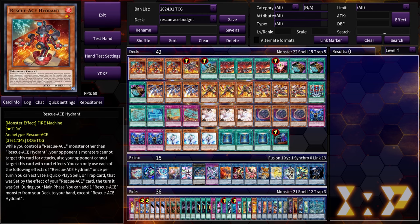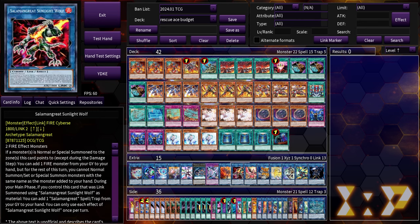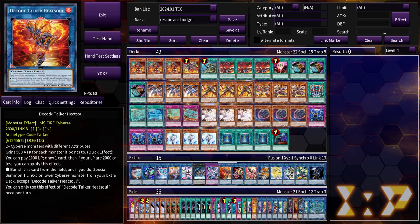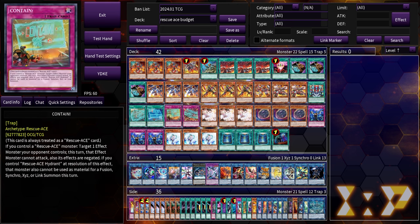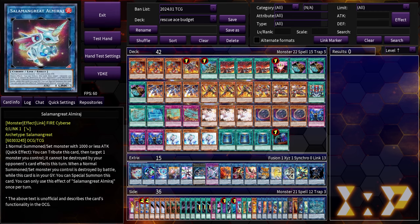I've never played Amirage in my own builds, but now that we're more likely to break off a Hydrant, I think Amirage is more important for getting Sunlight Wolf to resolve. You normal summon Hydrant, search Preventer, link one into Amirage, special the Preventer, then link those two into Sunlight Wolf — that gets the Hydrant back. Summoning Hydrant into Sunlight Wolf's arrow allows you to recycle the Rescue ACE Preventer and play again turn three, on top of getting access to Heat Soul. That's why you play Amirage — so we have the play to get back the Preventer and make Sunlight Wolf a lot more viable.